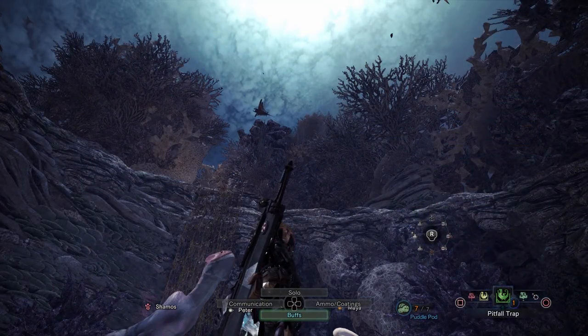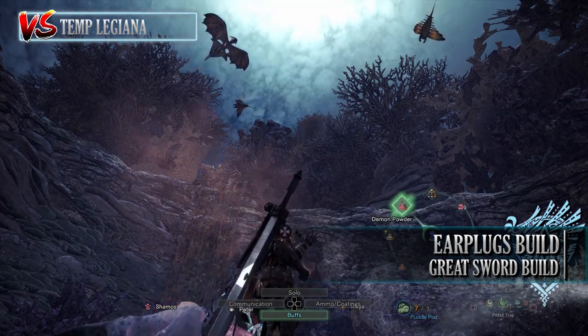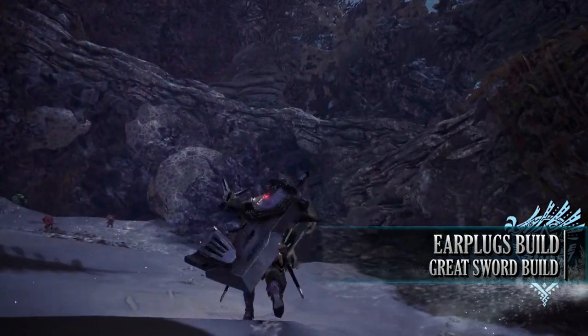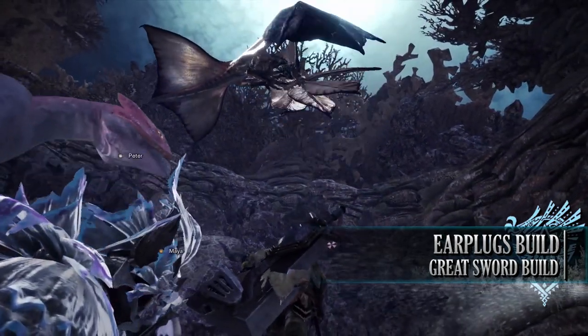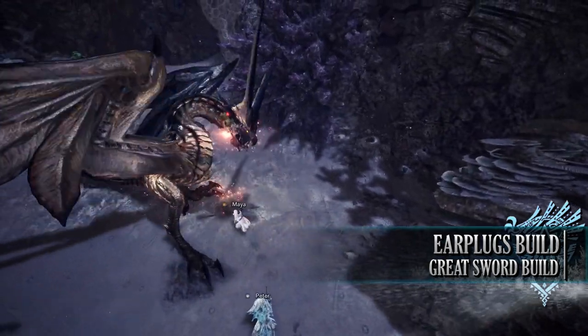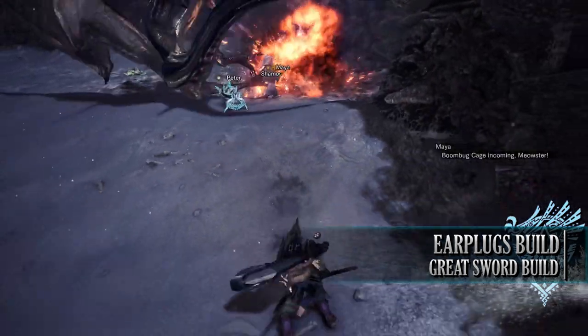That brings us on to the next build, which is the Earplugs Greatsword build. This build is a personal favourite of mine — it's more of a utility and survival-orientated Greatsword build than a DPS one, although it still has decent DPS options. Every Greatsword build normally has decent DPS output; it nonetheless comes with skills and options that should make hunts go a little bit more smoothly.